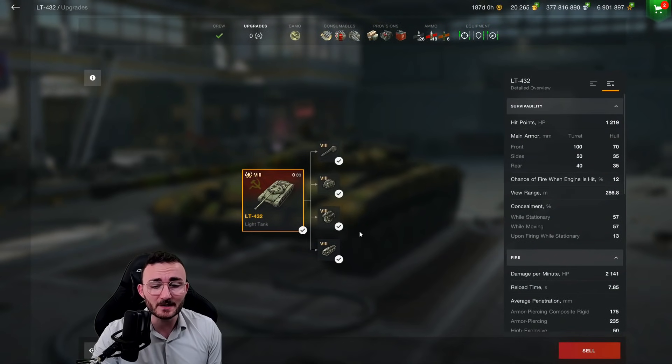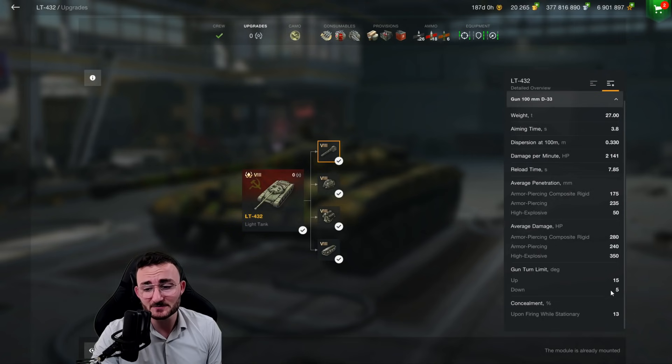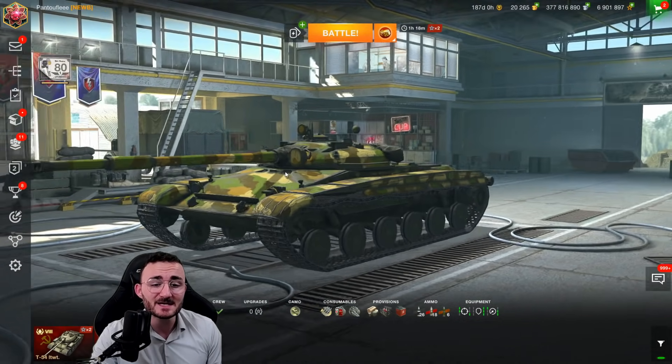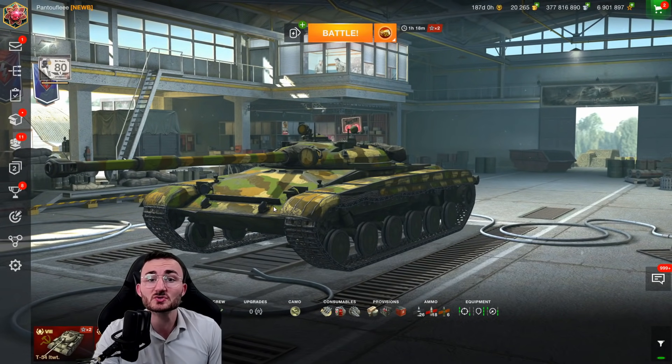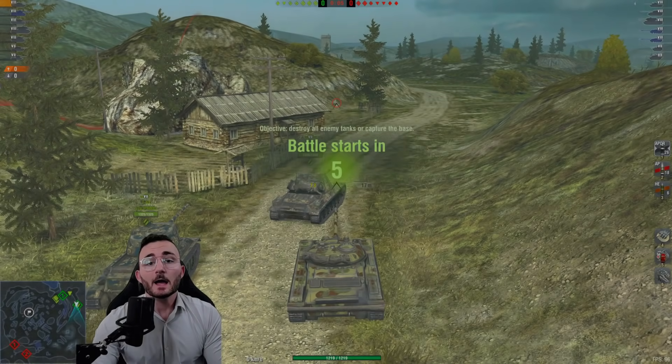Because this is where this tank will shine. Just take a look at this — 70 kilometers per hour, you are as fast as an RU251. But you have one big con: 5 degrees of gun depression. But is it really a con, considering that this tank is nearly already flattened to the ground? 5 degrees of gun depression should allow you to do the job on flat terrains, but not necessarily on hills. So maybe the best way to play that tank is actually not going up hills.